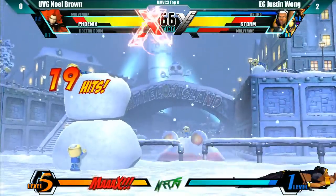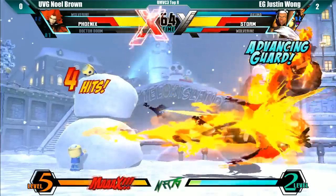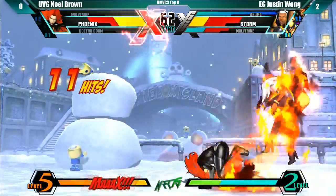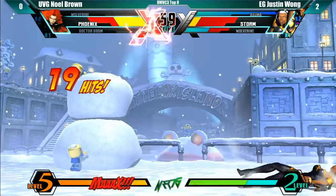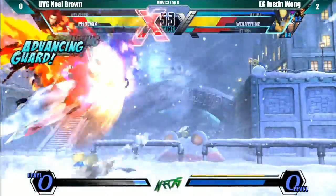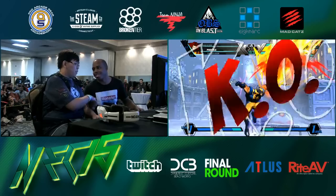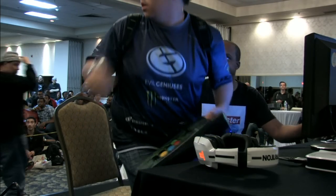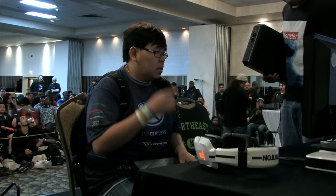Not much of a risk for Justin since he knows he's not going to be able to kill Storm. He's going to be able to get a lot of life back with Wolverine. Lands a hit with Phoenix though — he's got X-Factor Infinite! He hasn't wanted to use it. Went for a tricky setup — it's a DHC, trying to make her block, but she's in the air. But he still lands the Drill Claw. Justin is so smart — he's so smart!